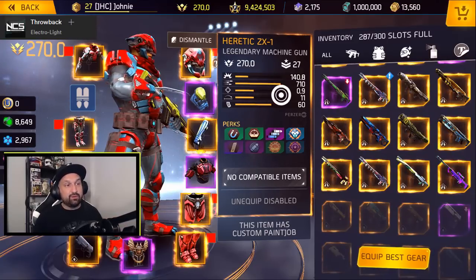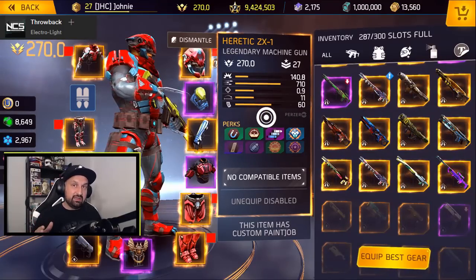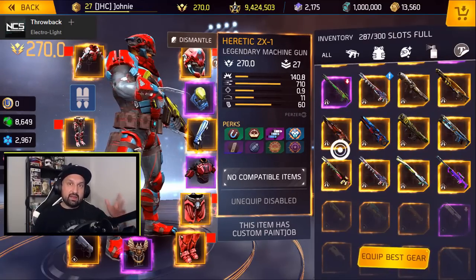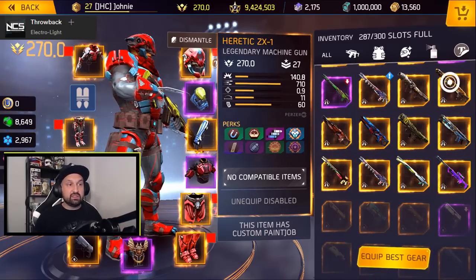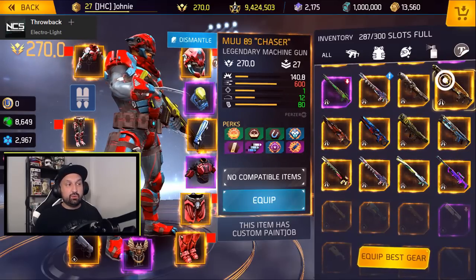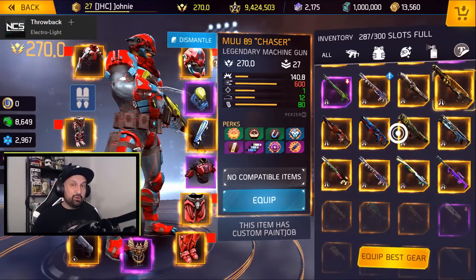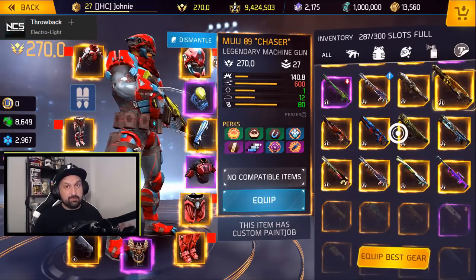The damage is 140 per bullet. I want to compare it with the Chaser 89, because the Chaser 89 is the low damage, high fire rate machine gun. The Heretic ZX-1 also has 140.8 damage — the same as the Chaser — but the fire rate goes from 600 to 710 bullets per minute. That's a huge increase, so they had to cut other stats to keep it balanced.